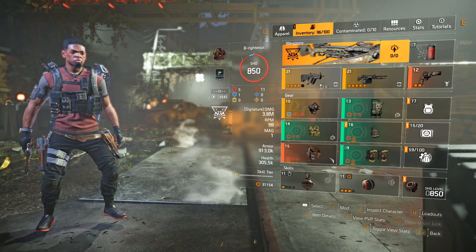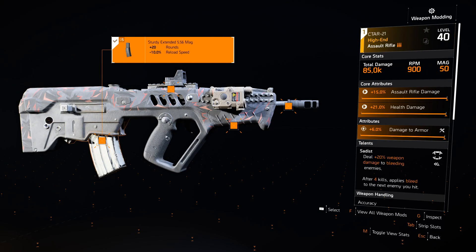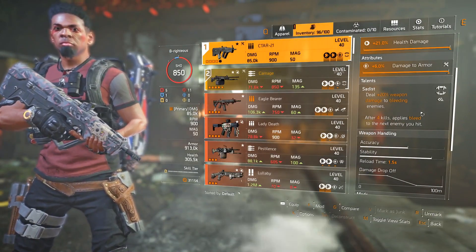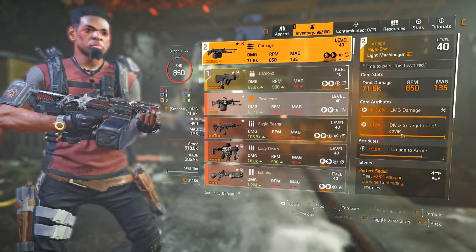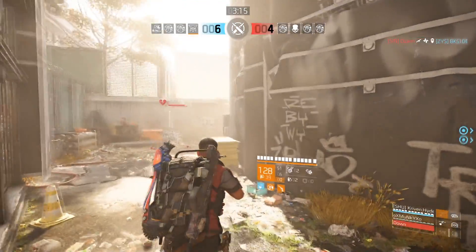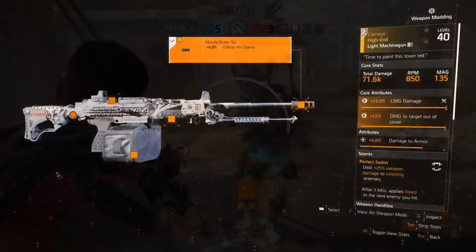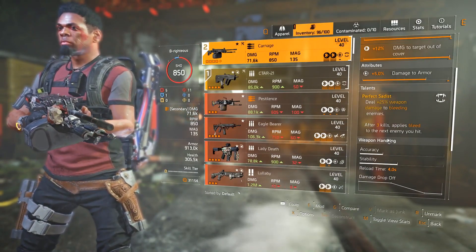The primary weapon I'm using is the Citar 21 — as you can see this is God-rolled. I might change one attribute to damage to targets out of cover; let me know what you think. The talent is Sadist, which gives 20% weapon damage to bleeding enemies, and after 4 kills it applies bleed to the next enemy you hit. The secondary is the Carnage, the named LMG with Perfect Status: it gives 25% weapon damage and after 3 kills — instead of 4 because it's the perfect version — it makes the next enemy you hit bleed. The Out Cold skin on this one is really on point; you can get it from the TU10 rewards track.